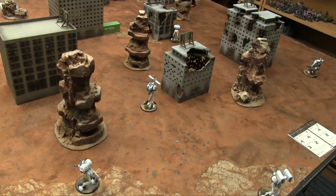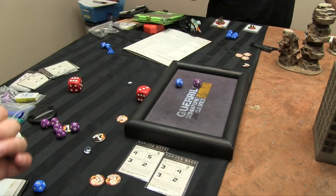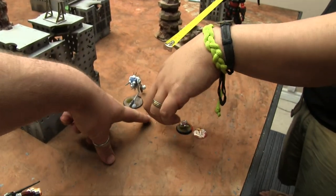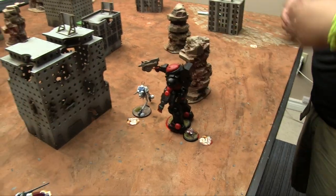Turn three begins. All my reserves are on the table. Jan wins initiative. The Grimoire makes a rapid move as its first action — going fifteen inches to get around obstacles — and positions to charge.